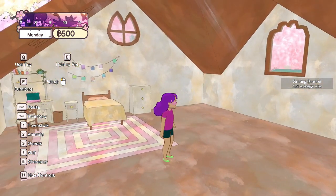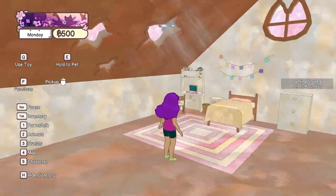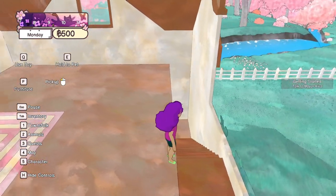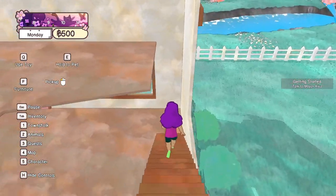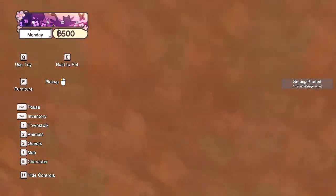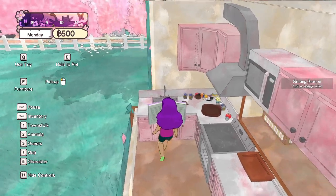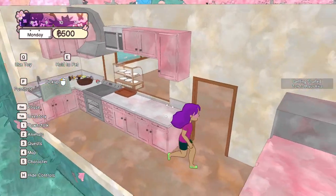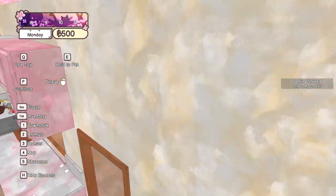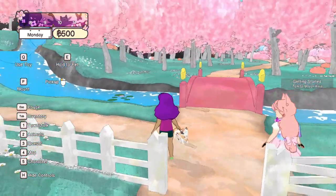Oh, look at those windows — they look like cat ears! I have to get used to this, the way you suddenly look outside like this. And then we have a little kitchen in the back here. There's a book which it doesn't seem like I can interact with just yet, but we probably can when we get a bit into this.